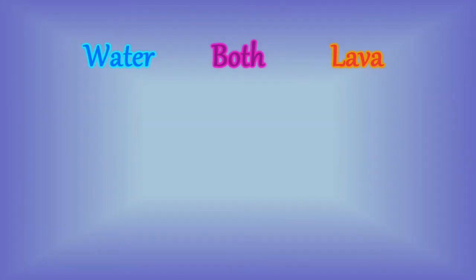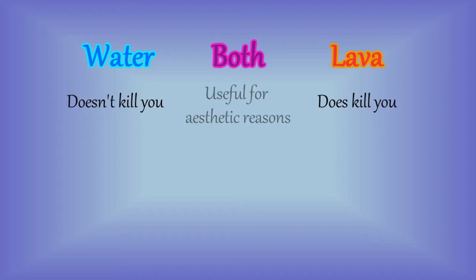So let's get started here with a little chart you'll see on the screen right now. We've got water, we've got lava. Water and lava are basically the same thing. Now, water obviously doesn't kill you, whereas lava will set you on fire and eventually kill you. That's definitely the most important thing to note — don't stand in lava. You can use lava for aesthetic reasons, as well as water. Lava is a little bit slower moving, a little bit thicker — kind of realistic.